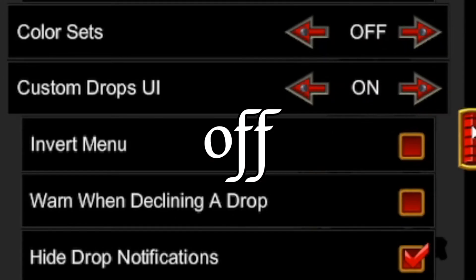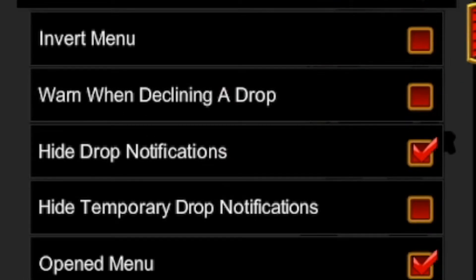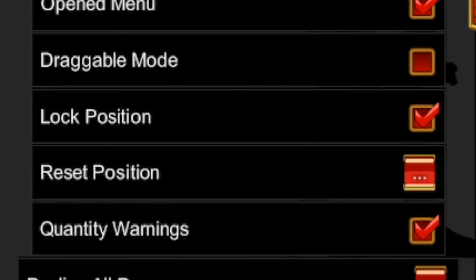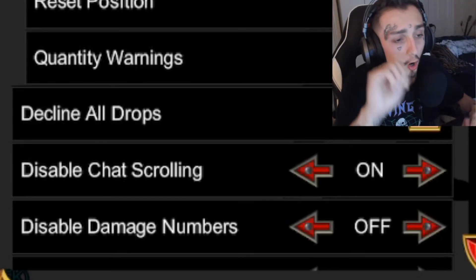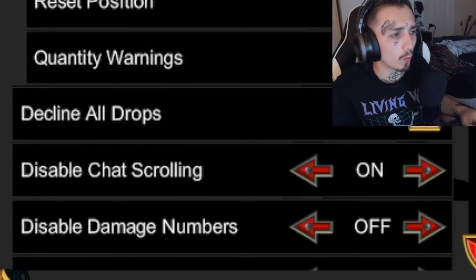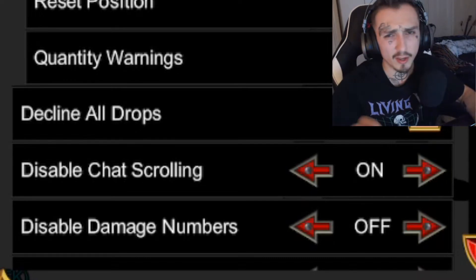For your custom UI drop settings: invert menu off, warning when declining to drop off, hide drop notification on, hide temp drop notification off, opened menu on, draggable mode off, locked position on, quantity warnings on, disable chat scrolling on. It's so annoying when you accidentally hover your mouse over chat, hit your scroll wheel, and you're at the top — turn it on.